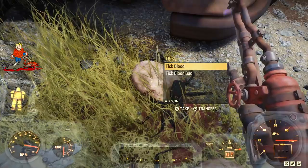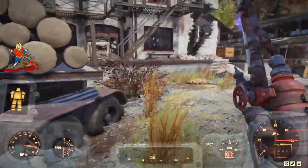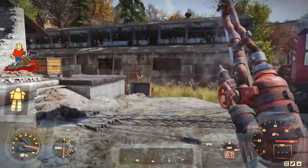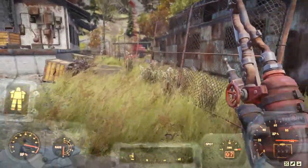Now those blood sacs that I'm getting — those go into your junk. And when you dismantle those, those turn into antiseptic. See? So we have our tick blood and our antiseptic just from this run.